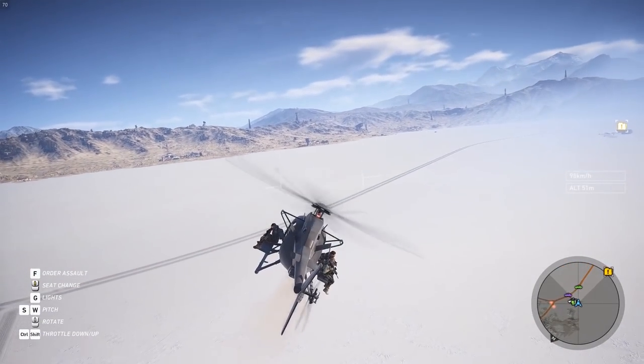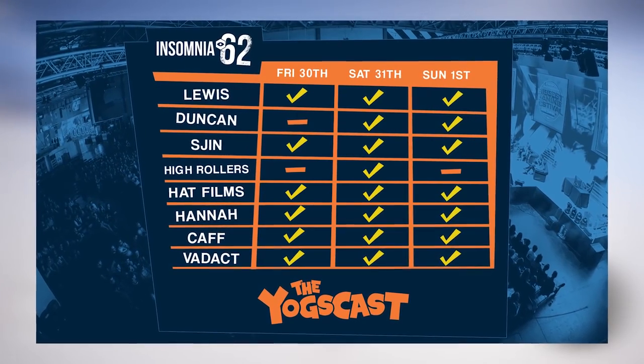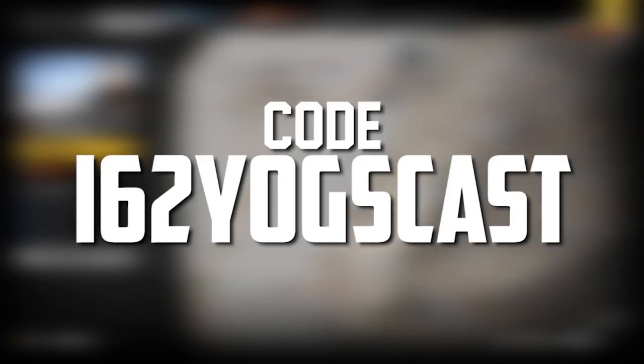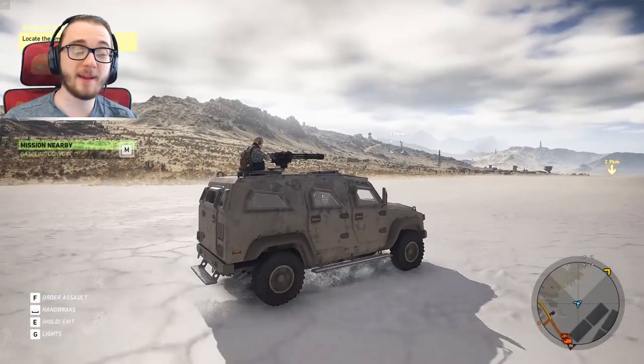Just a quick announcement before the video starts: myself and a bunch of the Yogscast members will be attending Insomnia I-62, which is going to be held between the 30th of March and the 1st of April at the Birmingham NEC. You can get 10% off the day ticket if you use the code I-62 Yogscast. I hope you guys get the tickets and I hope to see some of you there.